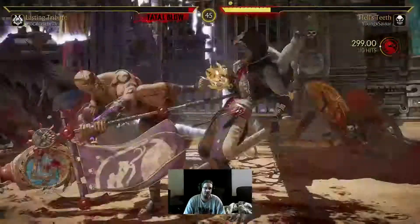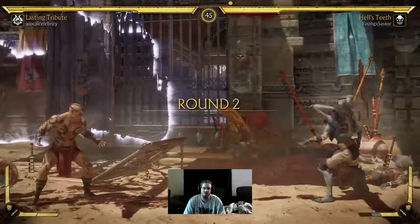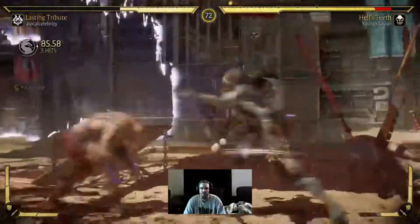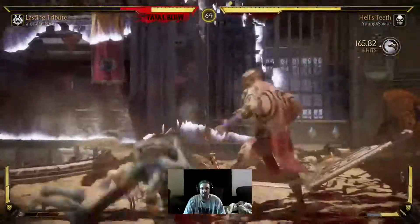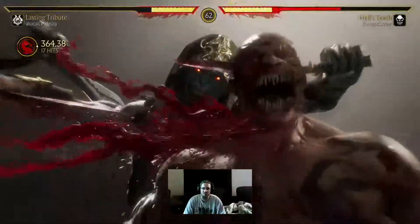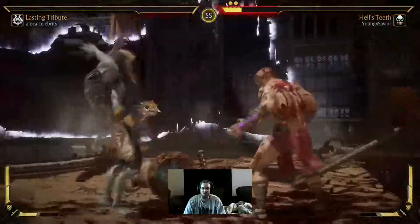They'll do the fatality for you. It'll be long before you find it in the Krypt if you have trouble doing fatalities, so this way can help you instantly get that achievement. It's also a great way to earn some gold and those little consumables — it really works great.